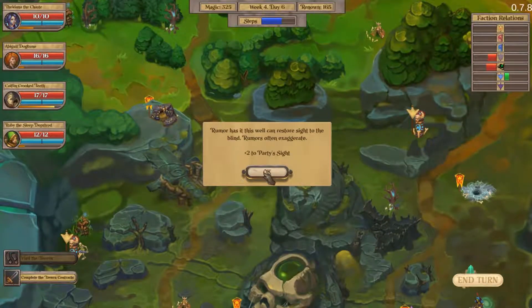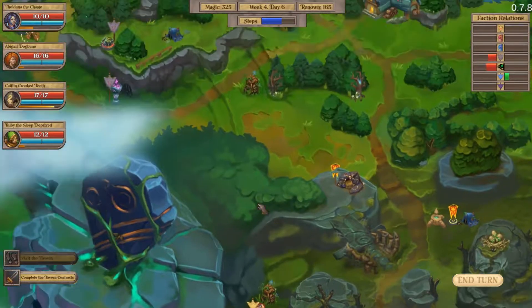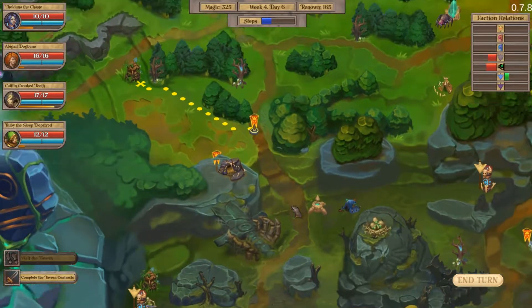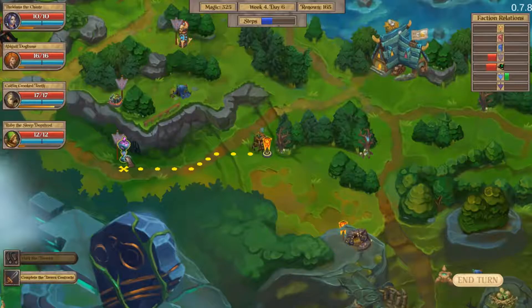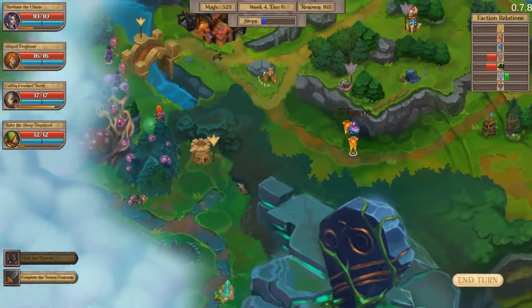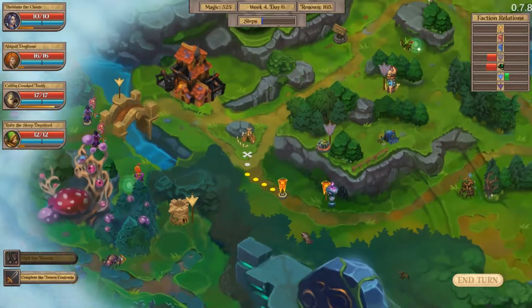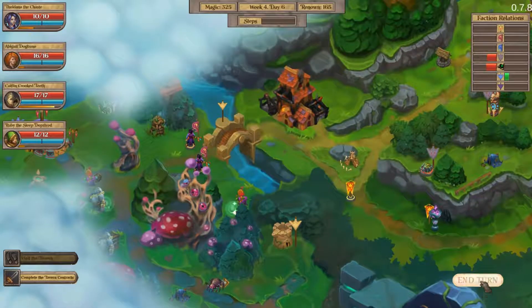Let's grab this. Rumor has it this well can restore sight to the blind — rumors often exaggerate — just to the party's sight. Plus 10 to party's steps. Plus 10 magic per week. I think those guys are probably going to attack us when we end the turn. Let's end turn anyway and see what happens. Goblins are taking our bridge — well, it was our bridge a long time ago, maybe not anymore.